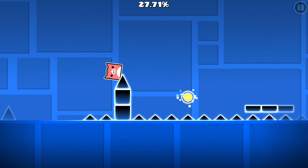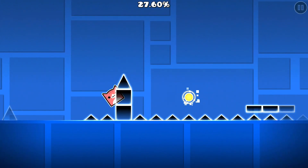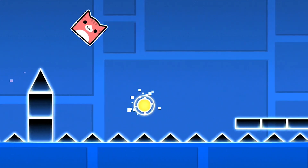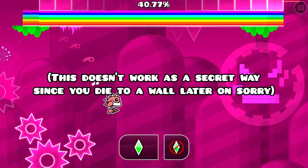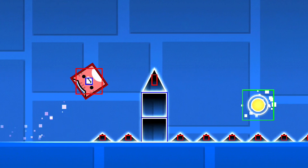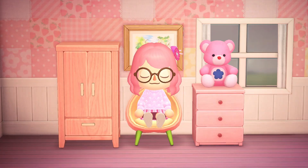So the first glitch I'll be showing off is a pretty simple one, called the spike clip. This can be done at any speed with the cube and robot game mode. All you have to do is jump in such a way that you land on the top left corner of a block with a spike on it, and then jump again. There aren't many uses for this, but you can still do some crazy stuff. This works because since the spike's hitbox is smaller than the block underneath it, there's a bit of space you can squeeze into on the corner of the block.